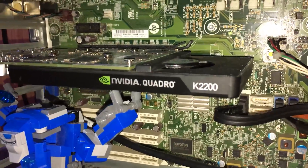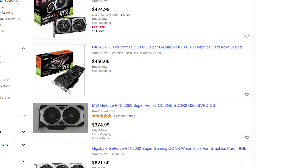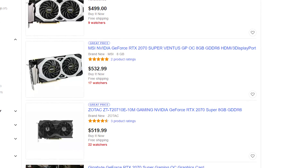After $300 it gets straightforward: RTX 2060 at $300, RTX 2060 Super at $400, RTX 2070 Super at $500. You guys get the gist — I don't even think I need to go deeper into this category.